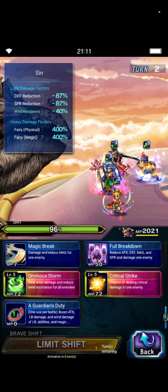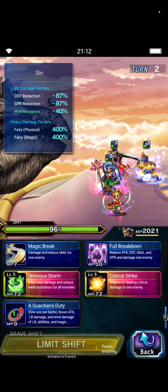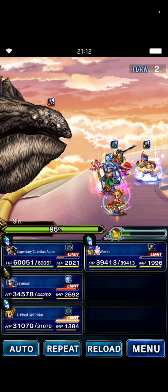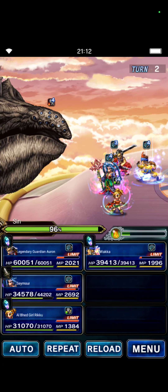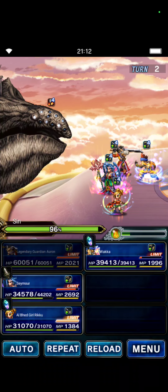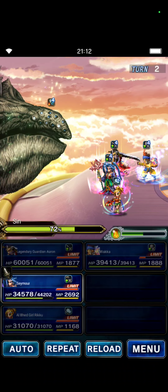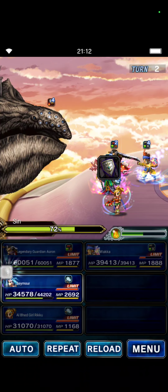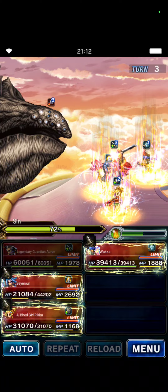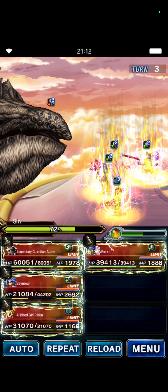Riku will do chaining — we will do Triple PS — and Waka will also Triple PS. Aaron will now do Guardian's Duty for the 50% wind amplify, limit burst damage, and Stab buff, then two times Omnious Storm. We will press our first and wait for him to finish drinking from his jug during his animation, then press the chain. He is done drinking — chain now. I think we got the second hit in this chain.